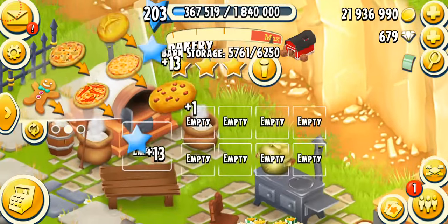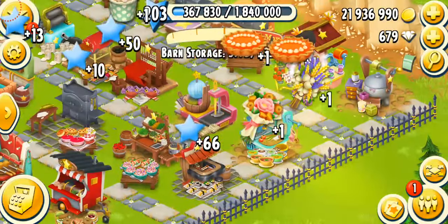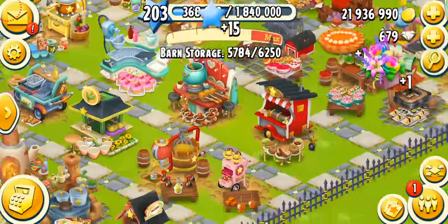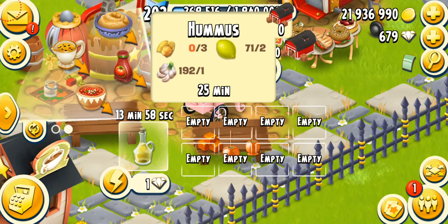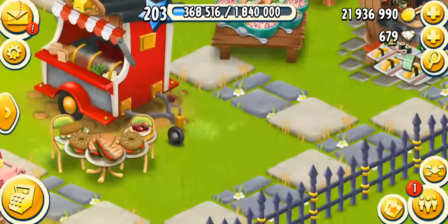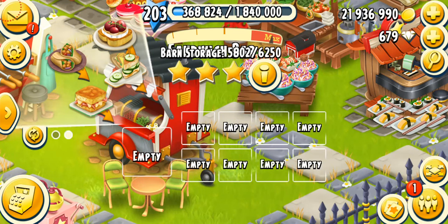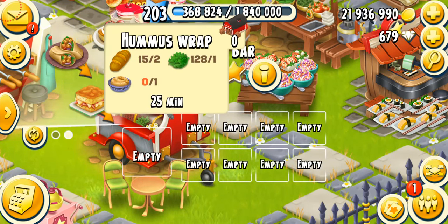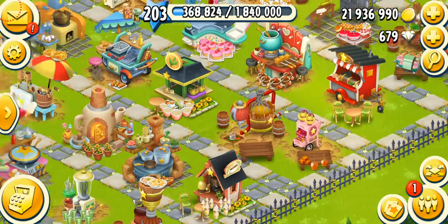Let's have a look at each machine. Nothing new in the bakery or popcorn pod, no pies or flowers. We've got the hummus — it takes 25 minutes on my machine. You need three chickpeas, two lemons, and one garlic. It's not going to be hard to make. Apart from the hummus, we've got the hummus wrap in the sandwich bar. It needs two breads, one lettuce, and one hummus. I don't have it now, so I'll have to wait for all the new products to be produced.